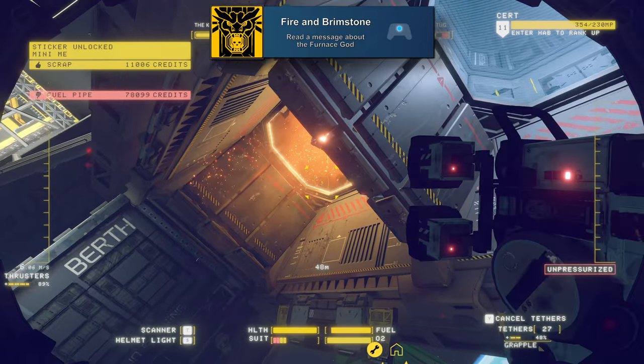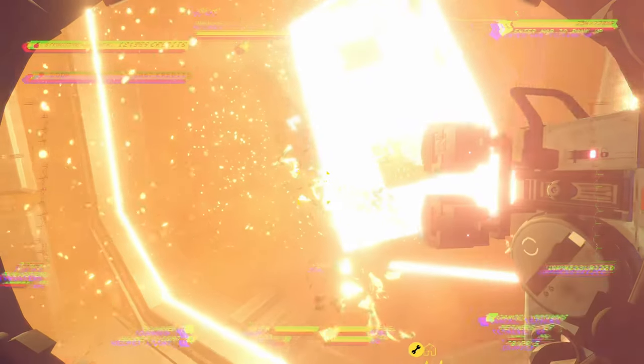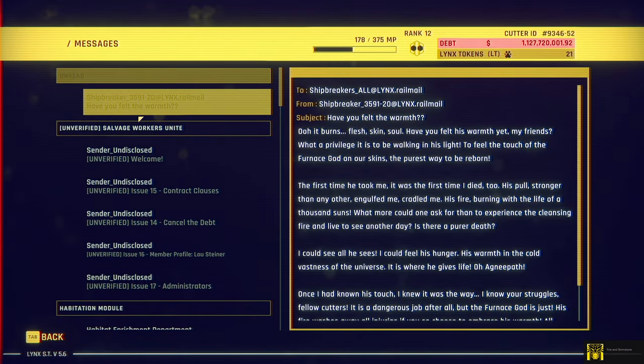Fire and Brimstone can be gotten for reading a message about the furnace god. Pretty much all you need to do is fly into the furnace a couple of times and eventually you'll get this message about the furnace god at your terminal.